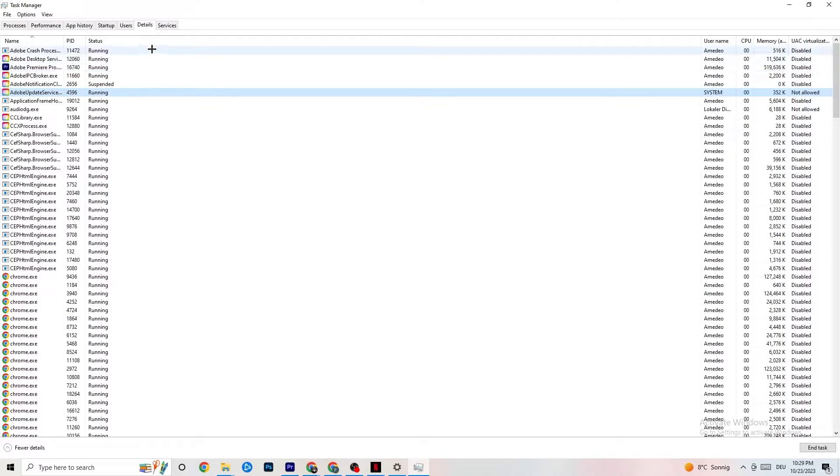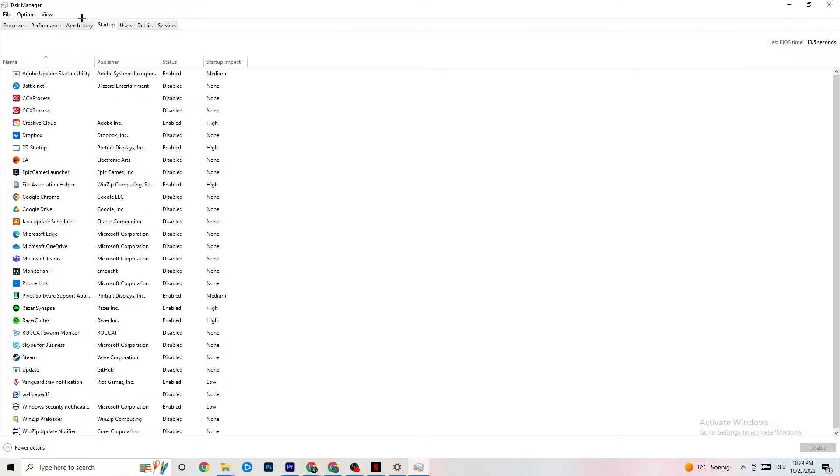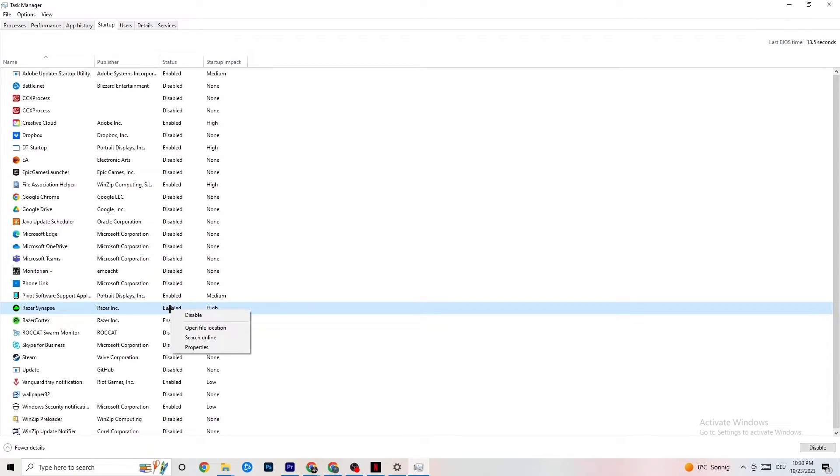Afterwards, click on the Startup tab in the top-left corner. You need to disable every single process or app that is set to auto-start that you're not using — things running in the background all the time. For example, if you don't want Razer Synapse running, right-click it and click Disable. Do this with every program you don't want running in the background. Once you've finished that, close Task Manager.